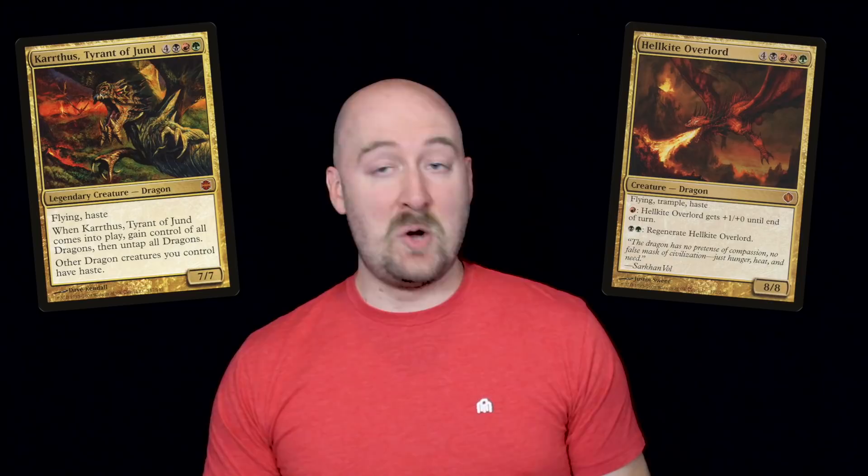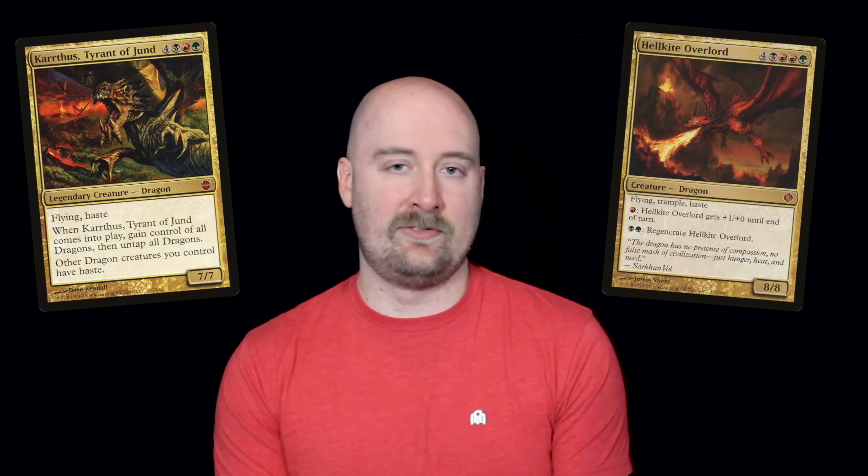Karthus, Tyrant of Jund, might be a little smaller, but it's fine because your opponent won't be able to deploy any Hellkites against him anyway. He'll just add them to your side of the battlefield, allowing you to rule the skies uncontested.